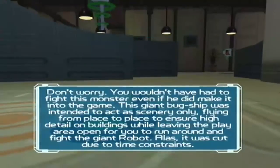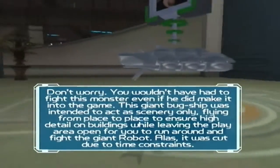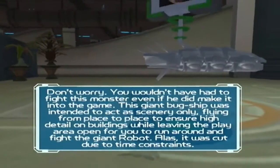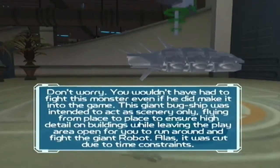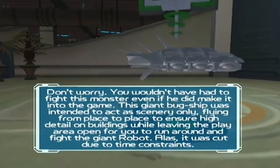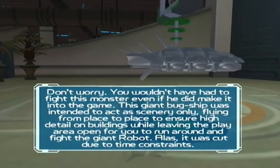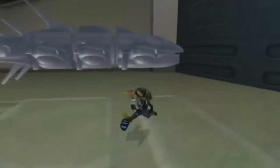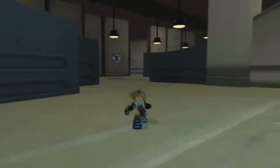Hi, my name is Sean Whistler and I'm a tester here at Insomniac Games. Don't worry Ratchet — you wouldn't have had to fight this monster even if he did make it into the game. This giant bug ship was intended to act as scenery only, flying from place to place to ensure high detail on buildings while leaving the clay area open. Cool — that's quite nice. Wish we didn't add the shake effect.